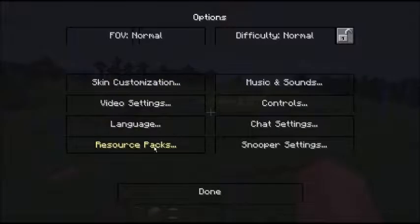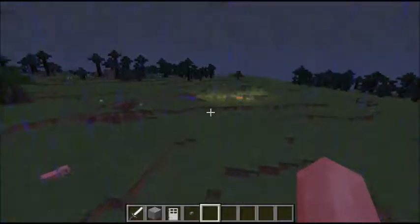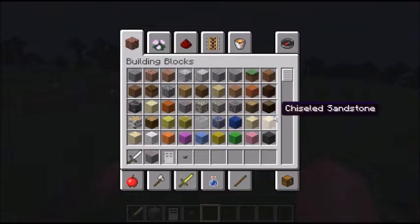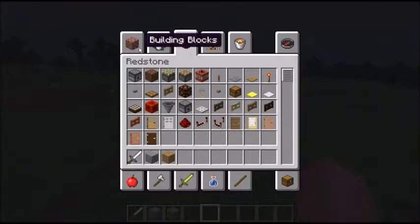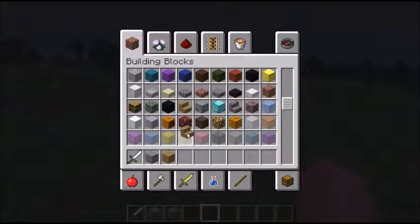So all you'll be needing is just some obsidian, some wood, and a material for your roof which is going to be stairs.